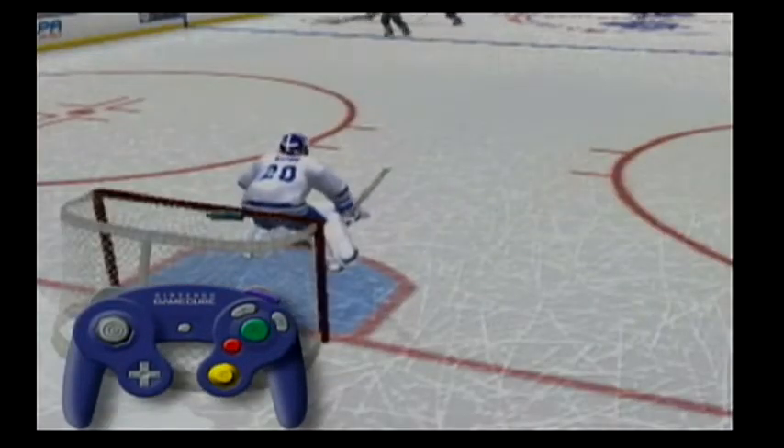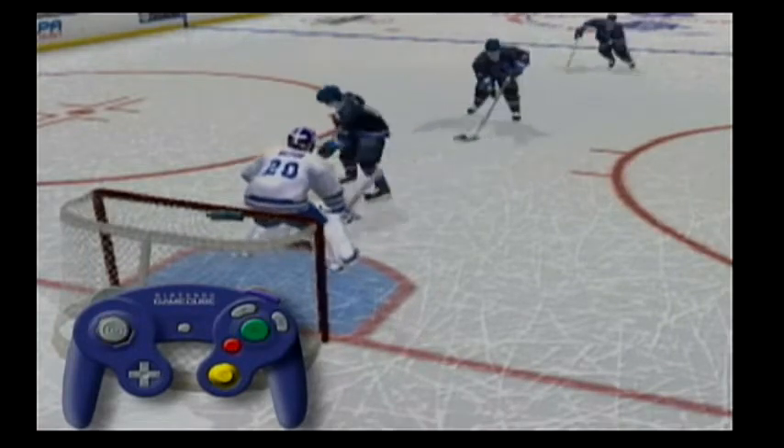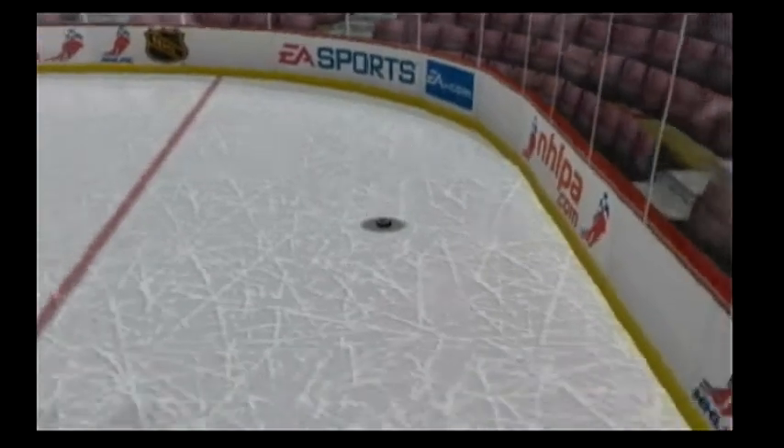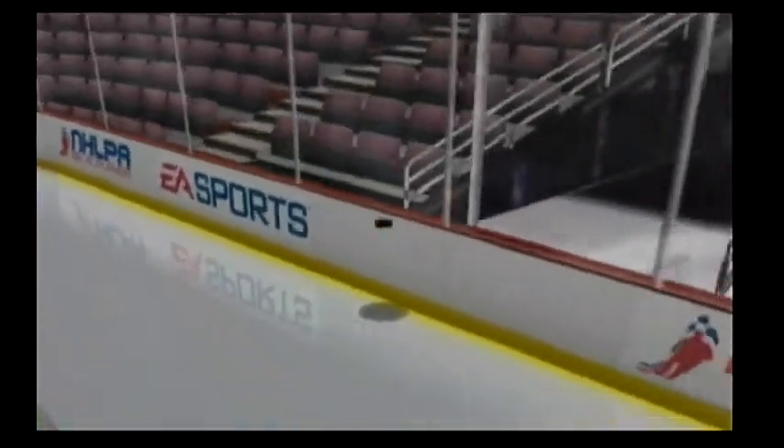To make a drop pass, simply move the control stick in the opposite direction you're skating, then press the A button. In addition, try dumping the puck in from the neutral zone, or shooting it along the boards. When it comes to passing, if you can think of it, you can do it.